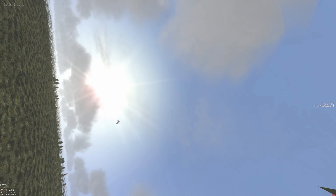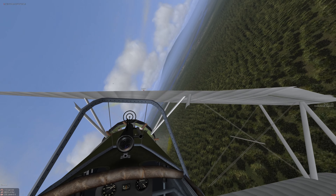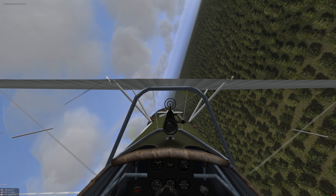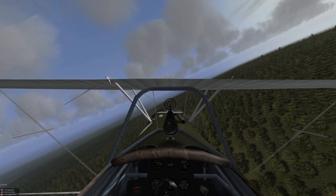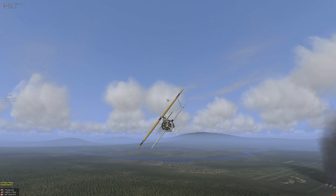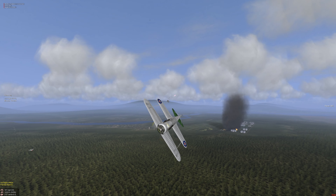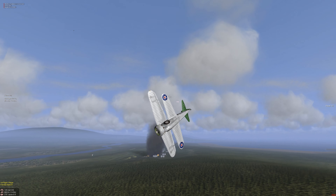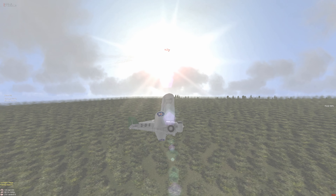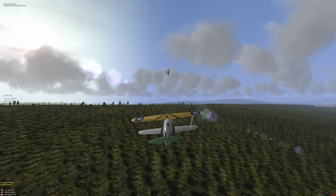ACM maneuver — throttle back, turn back into him, and he's right in front of us. Bounce down range, he's totally defensive. Exterior view: he's going to throttle back, make a maneuver towards the ground. He can't match it. Turn right into him — he's right in a shooting position. Good kill! Who's the fighter pilot now?